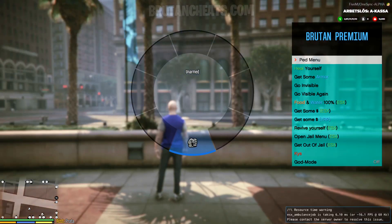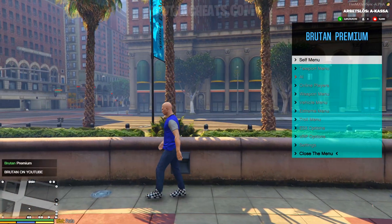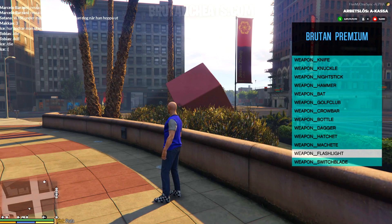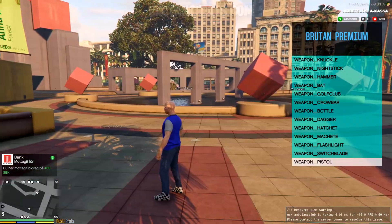Let's spawn some weapons right now. As you can see, I don't have any weapons on me. Let's go to the weapon menu. Let me spawn a flashlight for example — and as you can see, I just got the flashlight. Let's get a pistol.